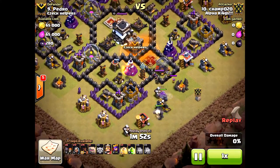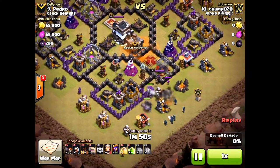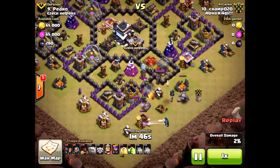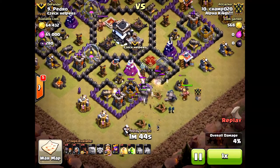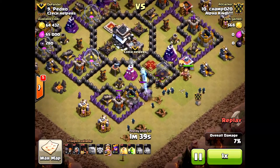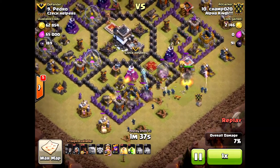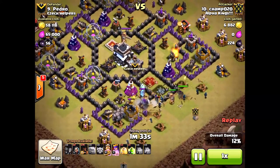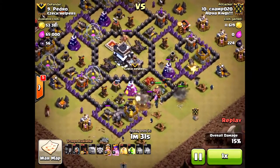Now right here, number 10, Champ, our attacker. One thing I notice is he clumped all of his golems together. I was not so happy to see that, although he got the 3 star. You want to have a little wider spread, because look at those wizards up by that barbarian king. Luckily he's tanking a little for them, but once that barbarian king leaves, those wizards will be taken out.